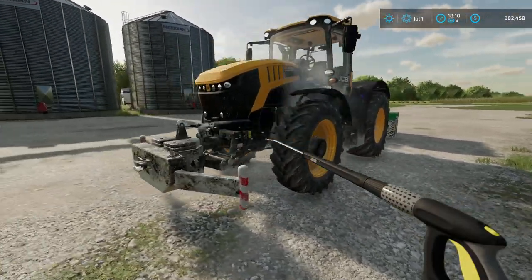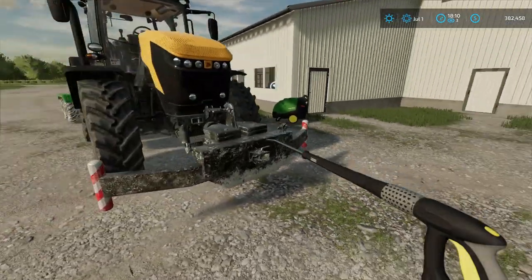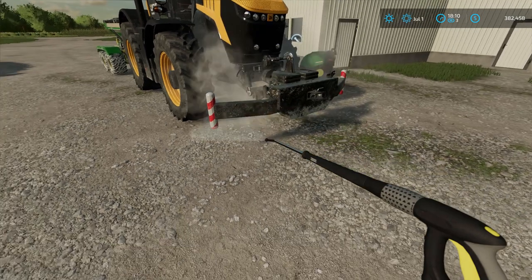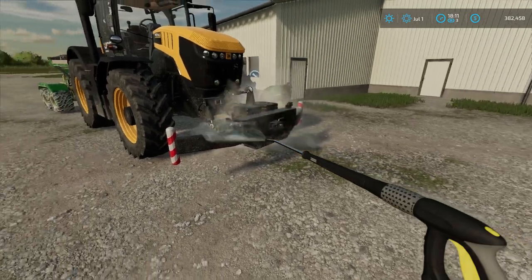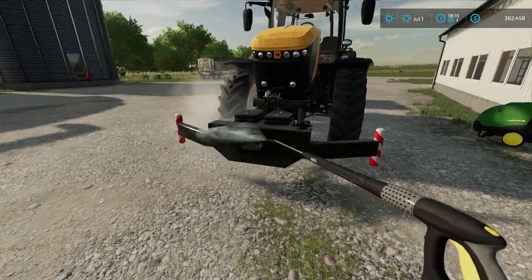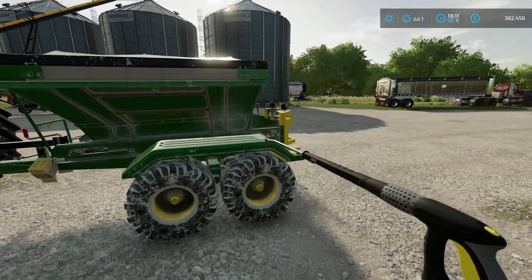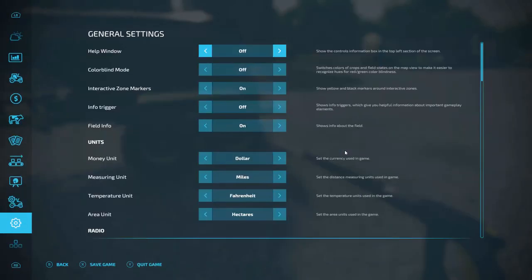The JCB tractor never gets put away — it's actually the most used tractor in our fleet. Even though this is a John Deere farm through and through, the JCB, because of its high top speed, has become our primary equipment runner. I usually wash equipment before putting it away for the season, but the JCB is always in use running equipment from one field to another. We're probably retiring this lime spreader unless our newly purchased pasture needs it — but actually it's fine.